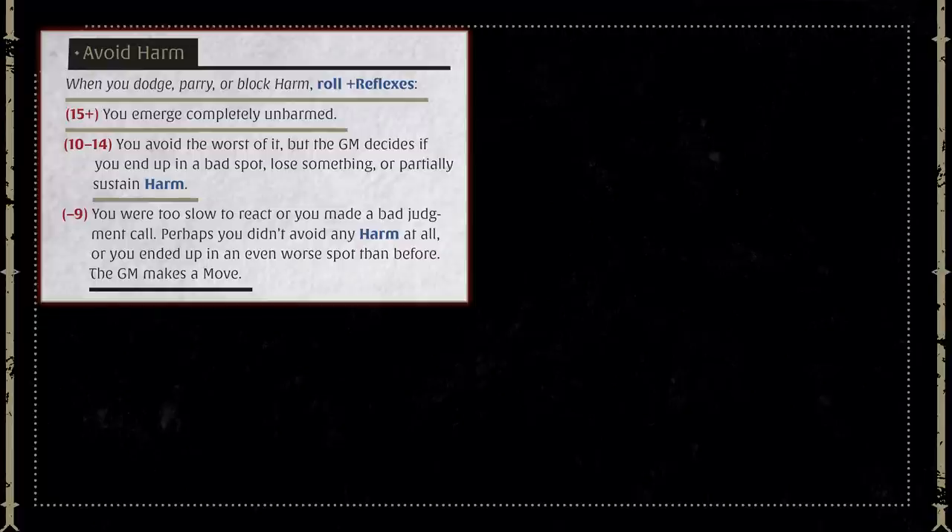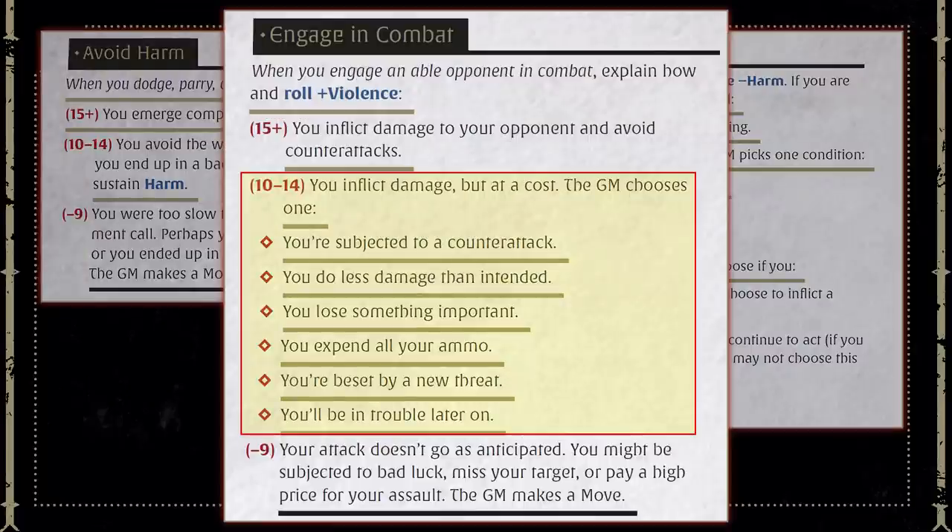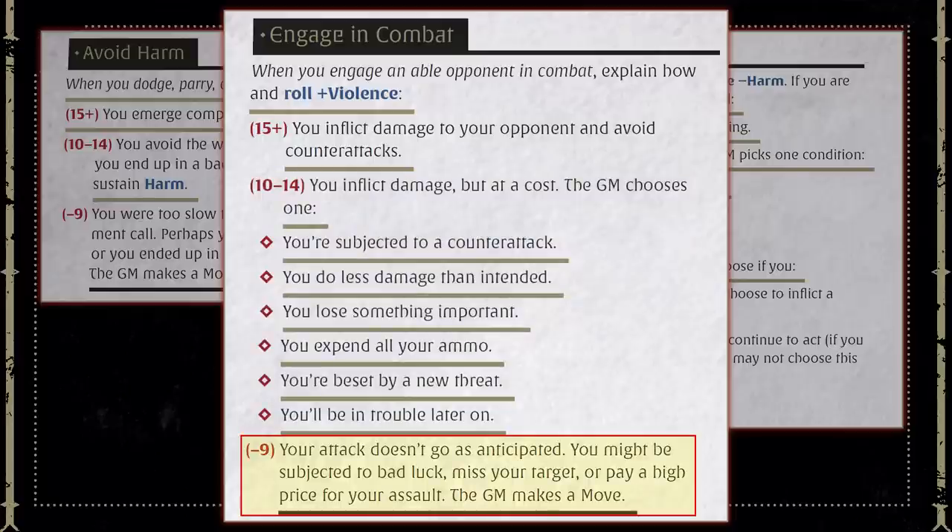If the bad guy gets an attack because of a poor player roll, the Game Master has two ways to handle it. They can allow the player to roll Avoid Harm to dodge the attack — a soft move — or declare that the player was successfully struck and have them roll Endure Injury — a hard move. If the player got a partial success and left themselves open to a counter-attack, I'm more inclined to allow an Avoid Harm roll. But on a total failure of nine or less on the violence roll, I'm more inclined to make that counter-attack an automatic hit, so the player just rolls to see how well they endured the injury.